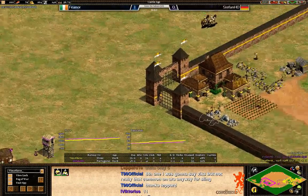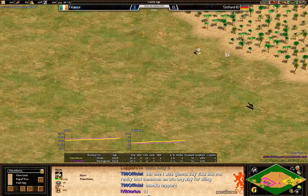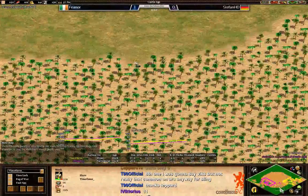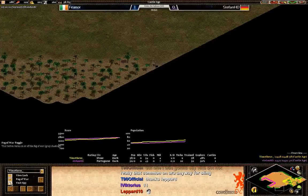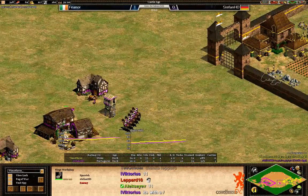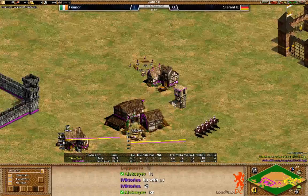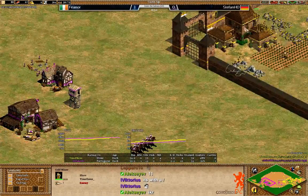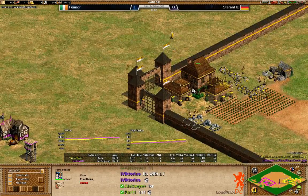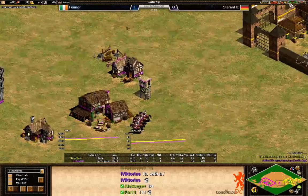Let's see what's going to happen — another monk going out for Fionor, going to try to collect the relics, which are pretty much all on the outside. This one is pretty close to the trees. Making a siege workshop as well, getting a mangonel out. The mangonel will be able to attack the town center.